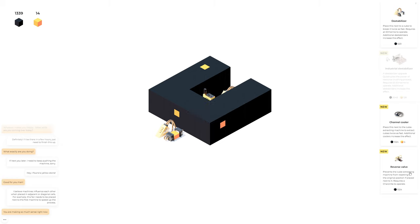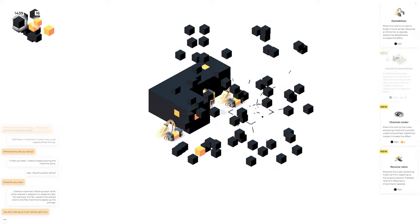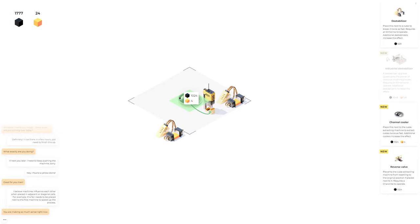'Prevents the cube extracting machine from resetting to the original position if placed next to it — requires a Charo Knight.' I think this thing here is the cube extracting machine. 'Place this next to the cube extracting machine to extract cubes twice as fast.' Oh, that makes sense — we can pull cubes out of the ground faster. If I put this thing here... it's got to be immediately adjacent, which kind of sucks.